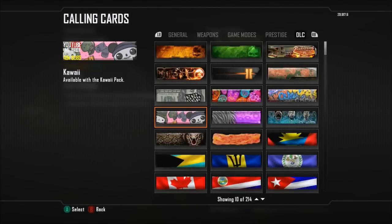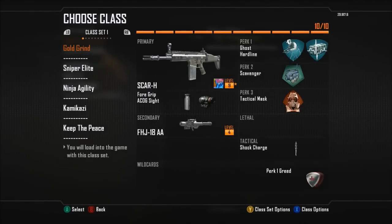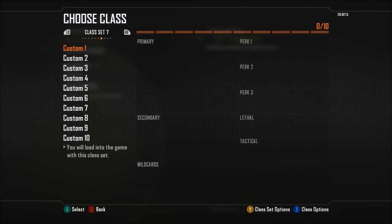In the calling card selection you are able to purchase Flags of the Nations as well. There are separate packs each for 80 Microsoft points and there are over 150 flags. Also for 160 Microsoft points you are able to buy more custom class slots, and if you're a Prestige Master you're able to have up to 100 custom class slots.